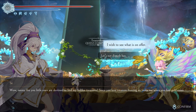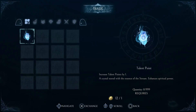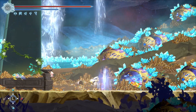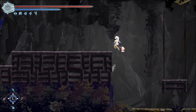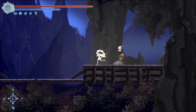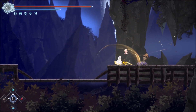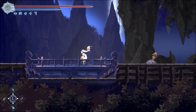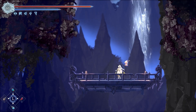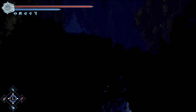It seems like you little ones are destined to find my hidden treasures. She's got nothing good on offer. Is it only good for talent points? It exploded after every single hit — one of them wants to power up the attack like once every ten seconds or so.